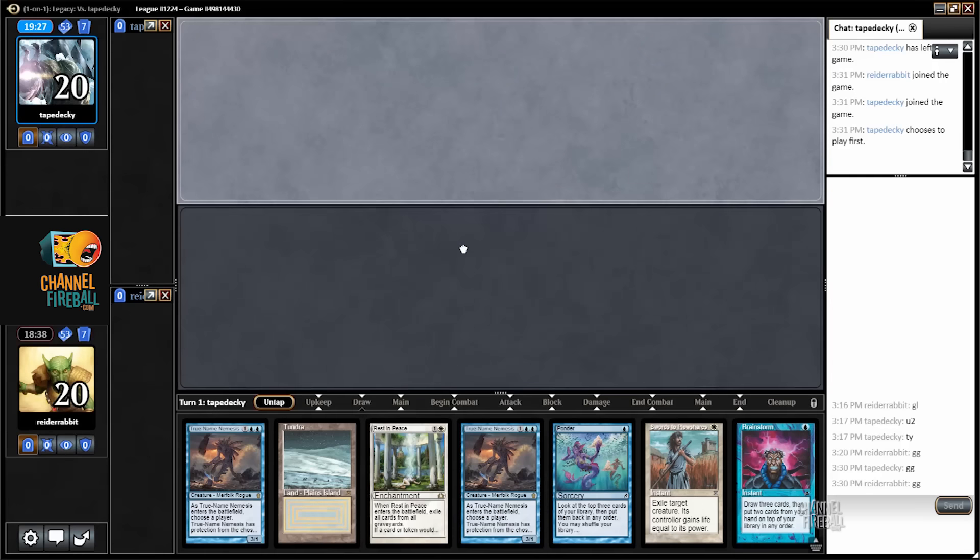This hand is a bit dicey — no Force of Will and only one land — but I think I should keep it on the strength of a turn-two Rest in Peace. I have Swords to Plowshares for some specific draws my opponent could have. It's fairly resilient to Thoughtseize since I have Brainstorm and Ponder. Not the best hand, but I should keep it.